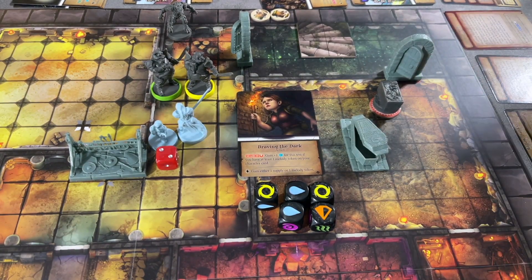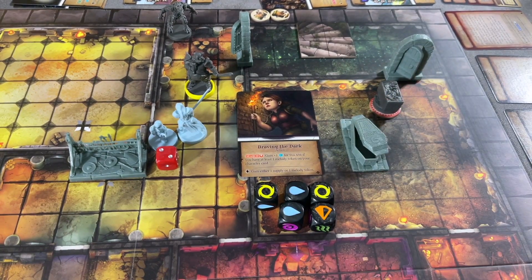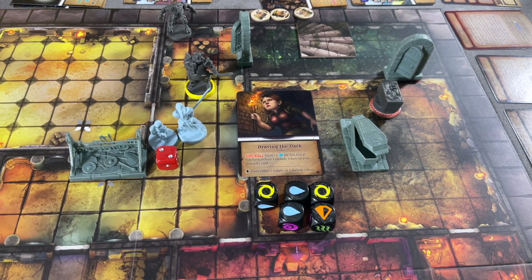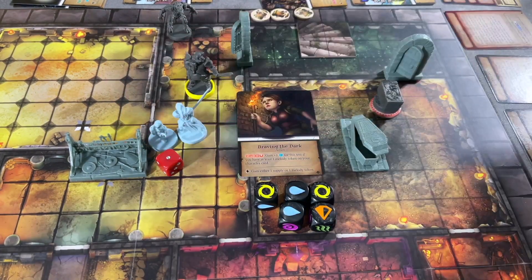Second action: discard a wind — we don't have wind, so we'll use a melody token for wind — to deal damage to an enemy within range (range five). We're going to take out the green Ragak Cannibal. When a minion is defeated we get another supply. That's an exhaust, not an action. Next she'll use an action to place a melody token on a hero — I've got a plan, we'll see if it comes together — two dice, we just need to do one damage to the Ragak Cannibal.